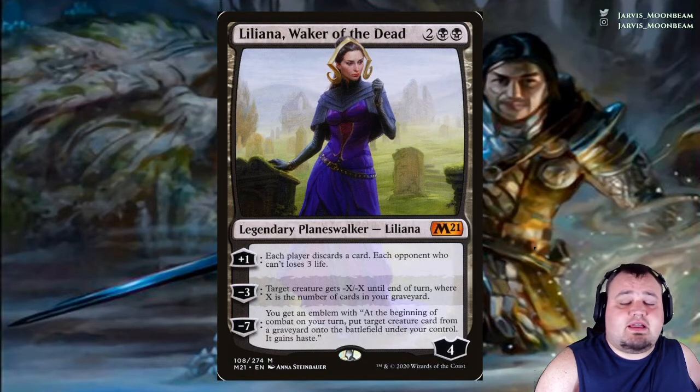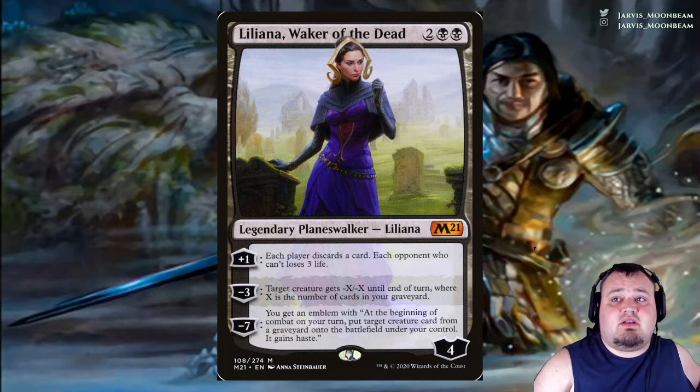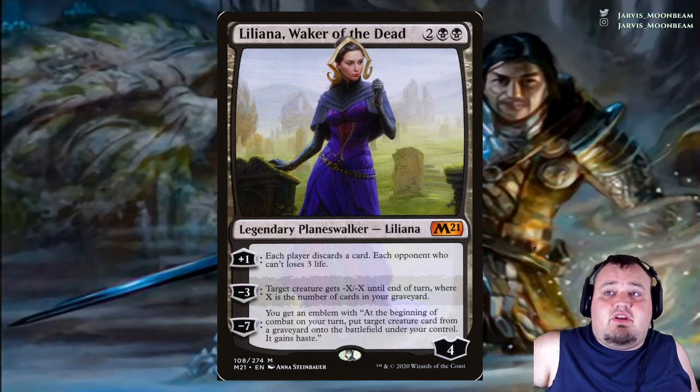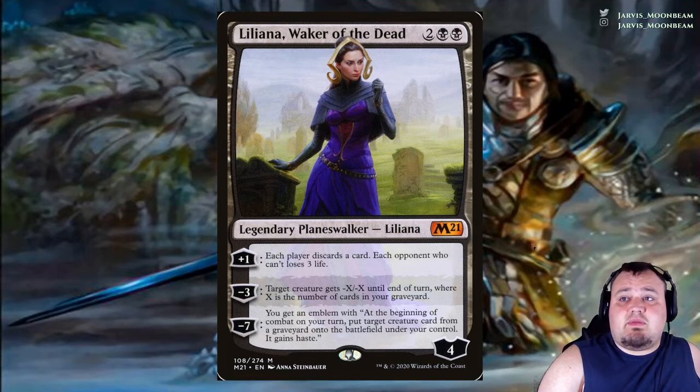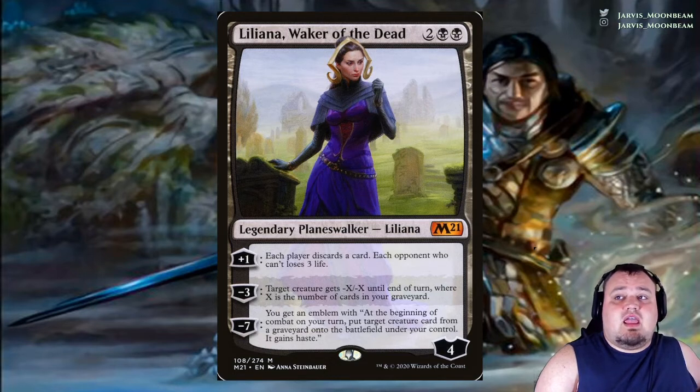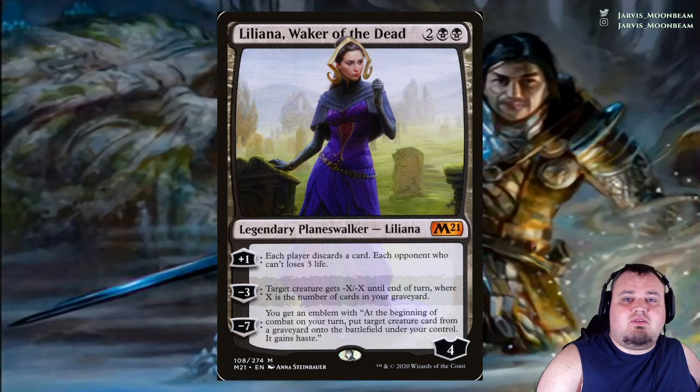Liliana of the Dead costs 2 black black. Plus 1: each player discards a card, and each opponent who can't loses 3 life. Minus 3: target creature gets -X/-X until end of turn, where X is the number of cards in your graveyard. Minus 7: you get an emblem — at the beginning of combat on your turn, put a target creature card from a graveyard onto the battlefield under your control with haste. Importantly, it says 'from a graveyard,' not your graveyard, since we're running only about 6 or 7 creatures in the entire deck.